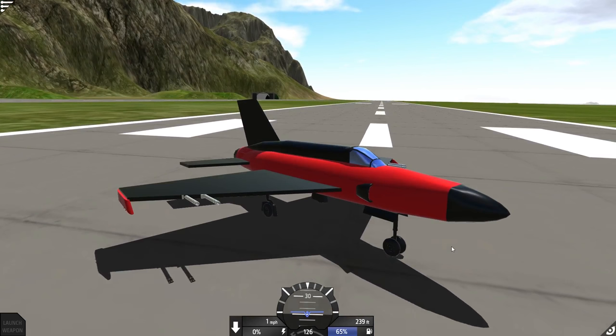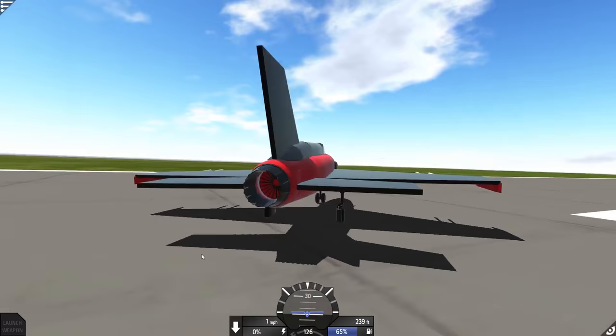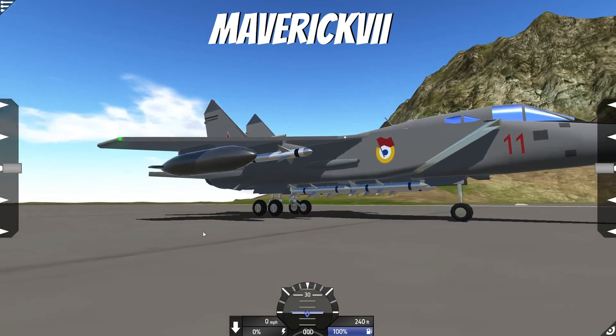But anyways let's go check out some other creations. And now I'm instantly sad about the way mine looks — this thing looks so awesome. This is the MiG-31 Foxhound made by Maverick. I'll flash it up on screen and put his link in the description if you want to go download this off the Simple Planes website. This thing is sweet.